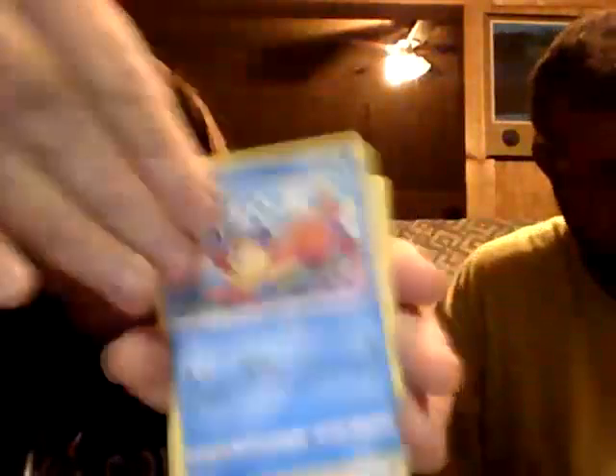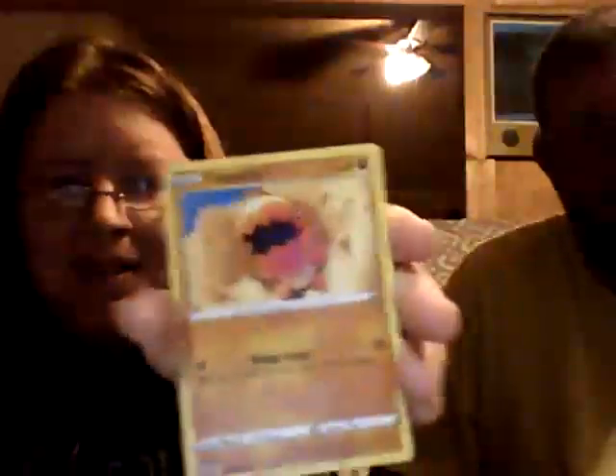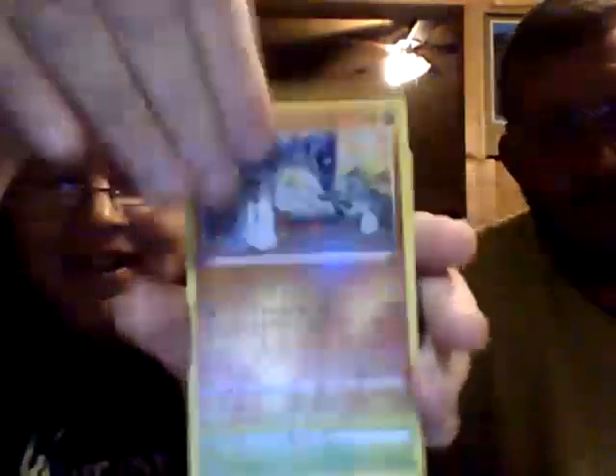Lightning energy, Roseanne's Backup, Floatzel, Choice Belt, Braviary, Hawlucha, Gible, Trapinch, Castform — reverse sock — and a Mothim. Just a Mothim, nothing good.